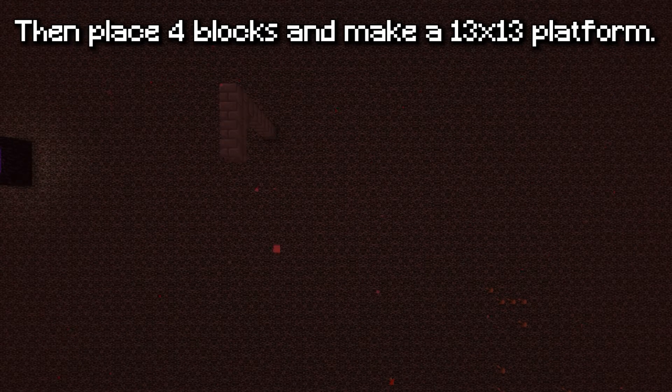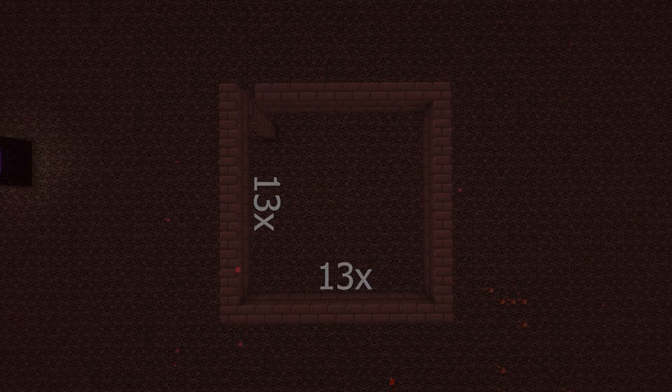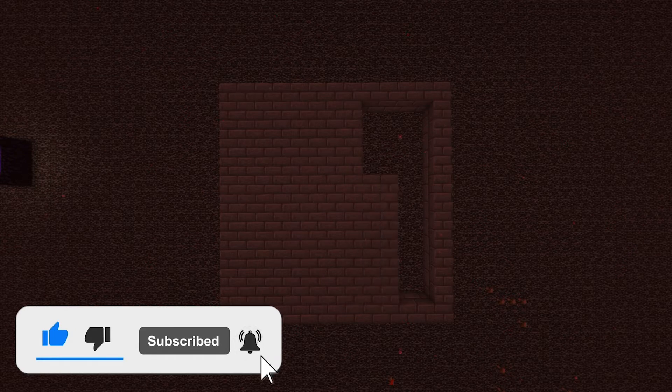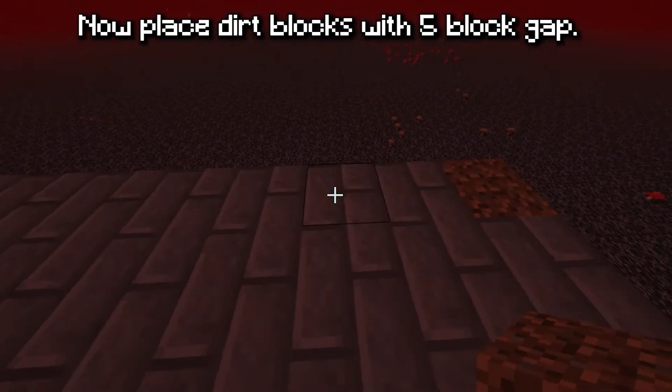Then place four blocks and make a 13 by 13 platform. Now place dirt blocks with a five block gap.